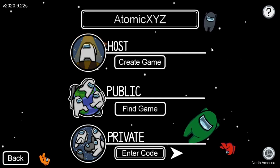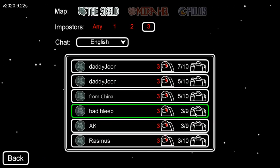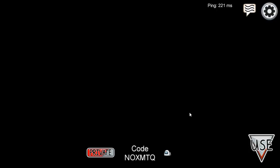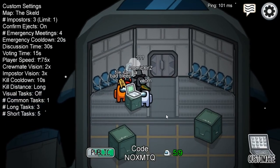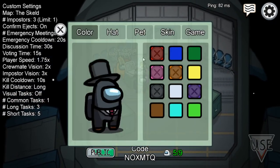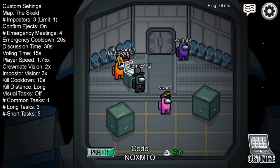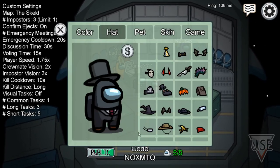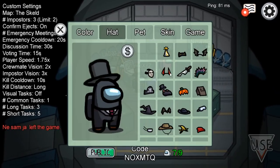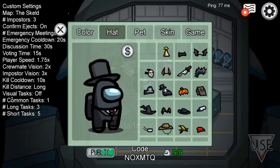The next thing you can do is head into a public match. You want to keep doing this and wait until you find a room with nine people and three imposters — make sure you're searching with three imposters. Once you're in, go to the hat section. For some reason, if you switch hats right before you get into the game it gives you a higher chance of becoming an imposter. You can see above it's sort of transparent, and you'll see the countdown symbol — the second it starts counting down you're gonna want to spam hats.